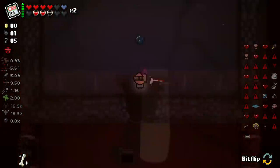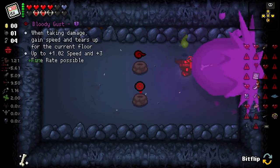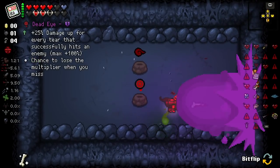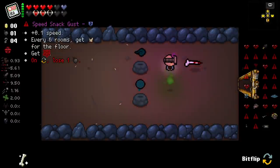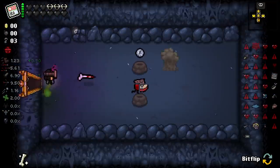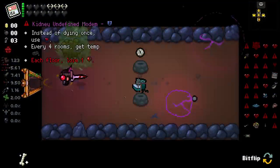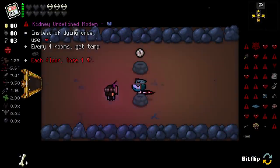Oh fuck, I forgot about this. These are good items right here - let's see what they are reversed. Every six rooms we would get Abaddon, and every six rooms get... I think that's good. We're getting Abaddon right now and we get good stuff later. Every five rooms summon a Mother Shockwave. Every six rooms on active. Instead of dying once... oh, goddammit. Let's just use that, whatever.